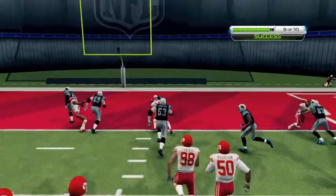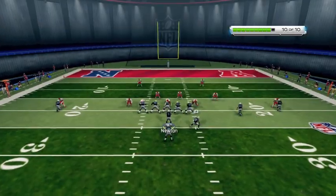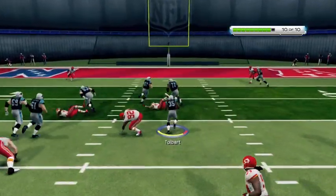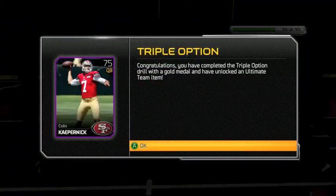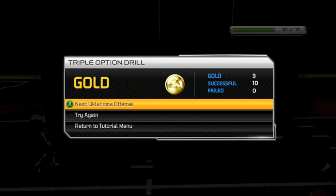As long as you follow and make the correct read, you're going to have success and earn gold in this drill. You'll get a great reward — a Colin Kaepernick 75 quarterback for Madden Ultimate Team, a great guy to run the read option with. Like and subscribe to this video and we'll see you next time.